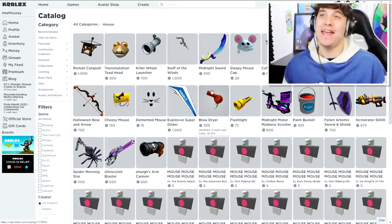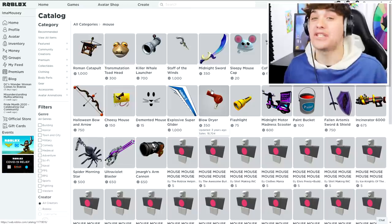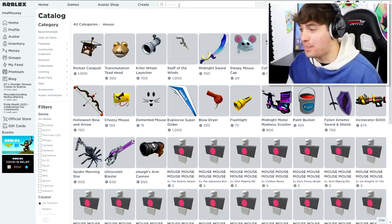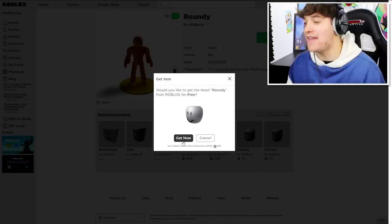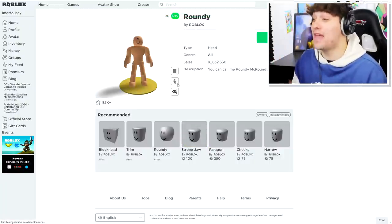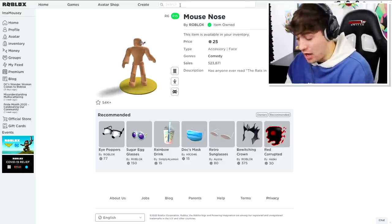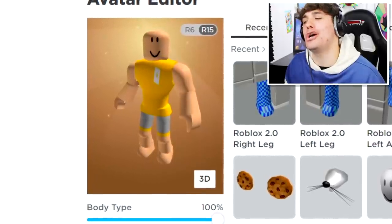That means we're going to have to make this a meme account. Instead, we'll buy the Mousy avatar inside of the game, and using admin commands I will make myself Piggy — this is going to be genius. The first thing I'm going to buy is a head known as the Rowdy Head, plus a beautiful mouse nose, and some mouse ears to go along with my face.